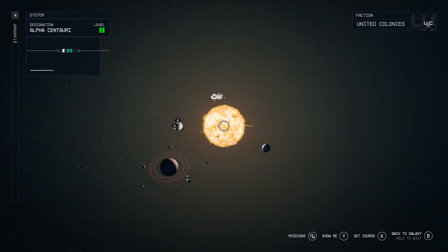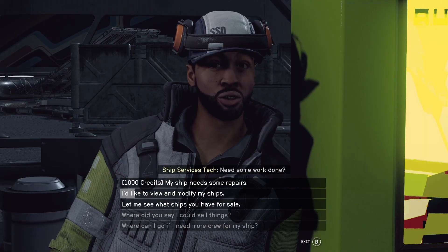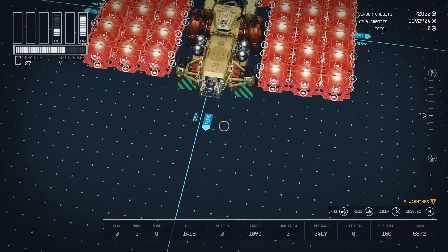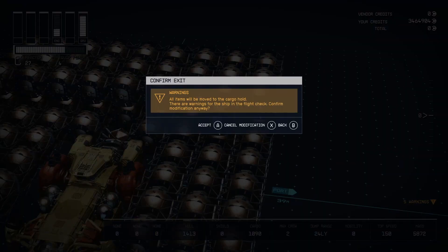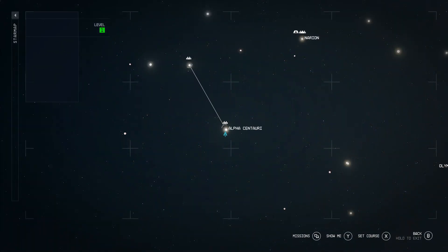To complete the loop, go to Alpha Centauri, land at Jameson Land in New Atlantis, and talk to the Jameson ship vendor. Same process — select the items on the ship you'd like to sell, choose the option to delete them, and re-duplicate your ship. I strongly recommend creating a quick save before going from vendor to vendor, just in case of a game crash.